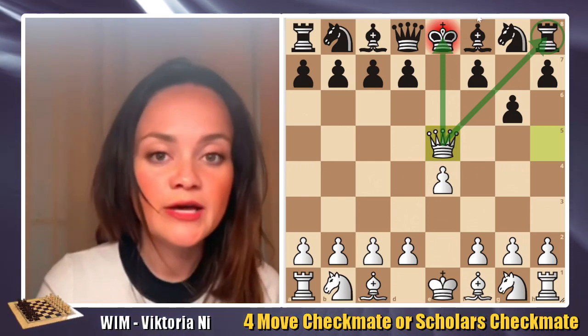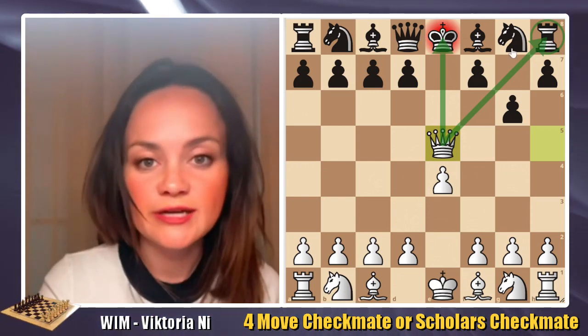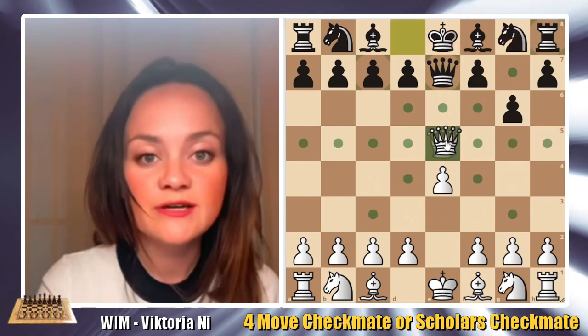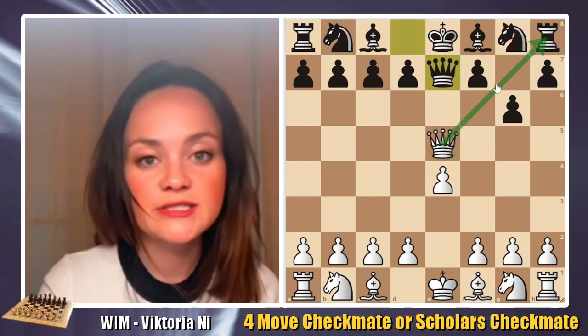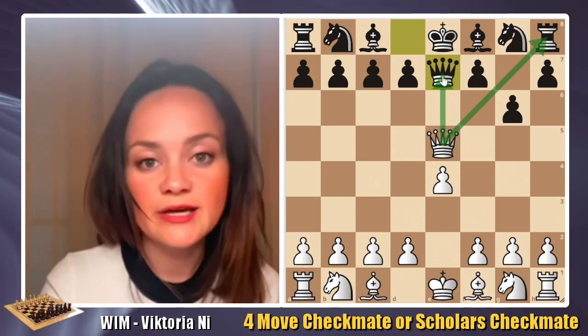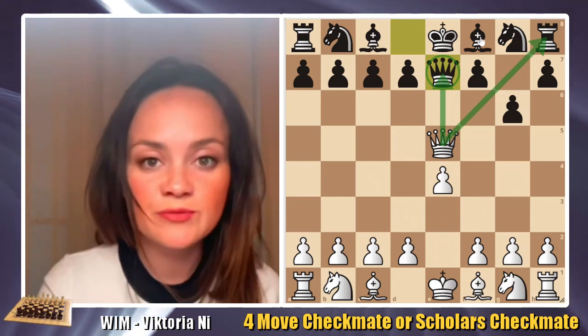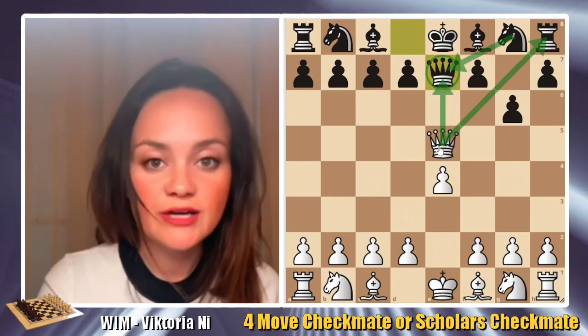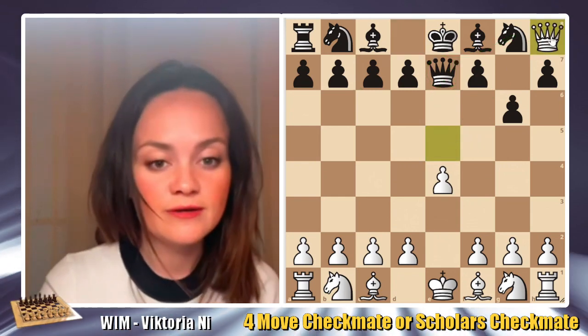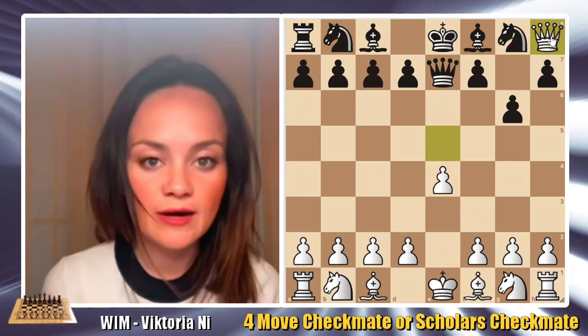Whether black tries knight to e7 or queen to e7, white will definitely go for the rook because that's the most powerful piece to capture. We could also capture the queen, but in that case it would be recaptured back by the knight. So the best decision is to win the rook and continue playing up a piece.